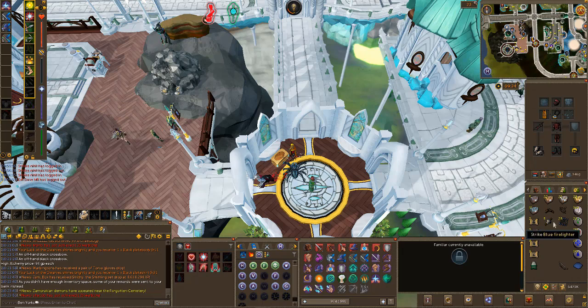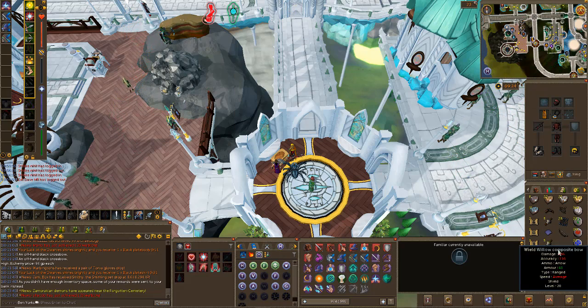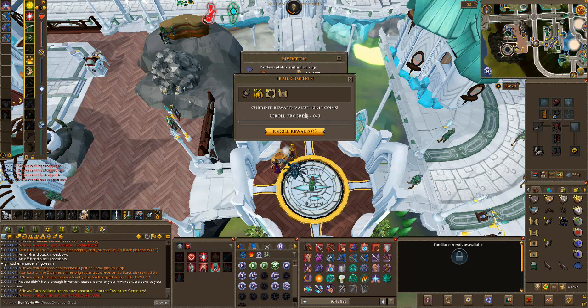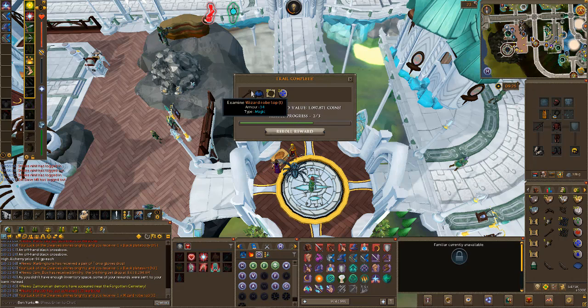That's looking a bit more organised. It's getting a little bit hectic but I'll get rid of everything. A Willow composite as well - fantastic. So we've got a Yew and a Willow composite. We've got at least five fortunates from these easies so I'm going to be fine for getting everything we need. 7k - brilliant, that's just what we wanted. 13k. 1 mil - Wizard robe top, nice.